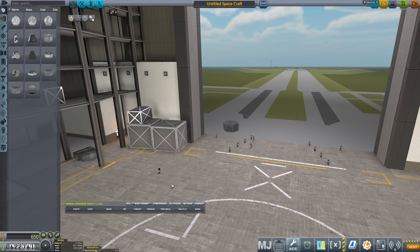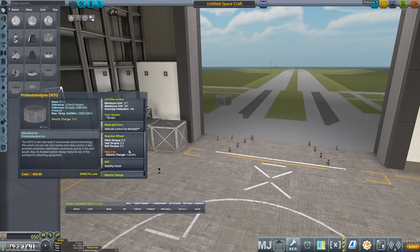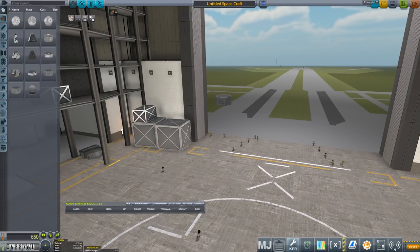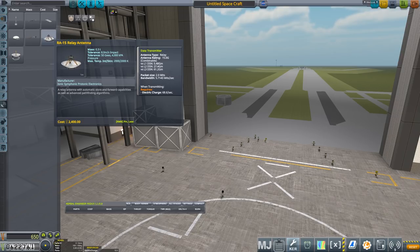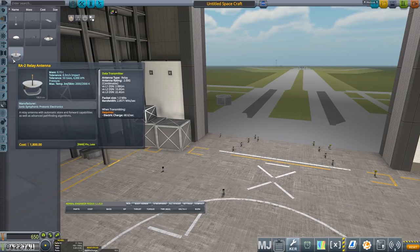I'm going to start with the Hex, the upgraded Octo, which has a bit more stuff on board. It's got an improved stability assist — instead of just SAS, it's also got SAS prograde/retrograde hold. It does need a bit more power, but that should be okay. Everything else is going to be based around the antenna we use. The antenna will have to be pretty big; there are a couple to choose from — one at 10 gigameters and another at level 2 at 27 gigameters. Either one should do — they're both relays.